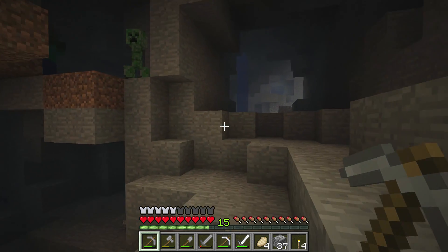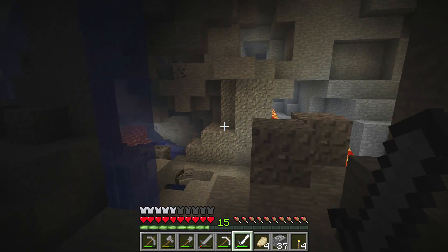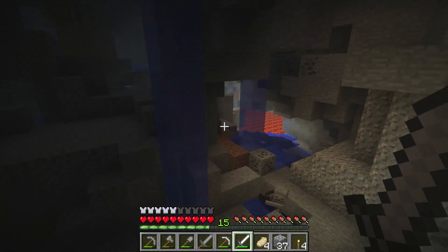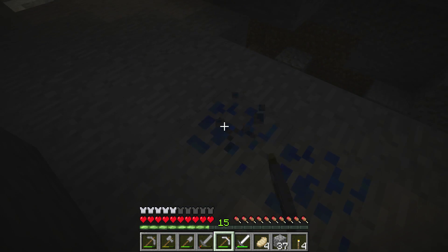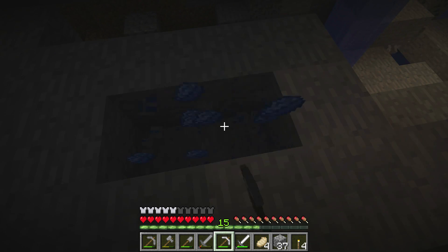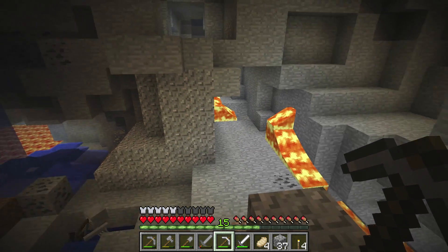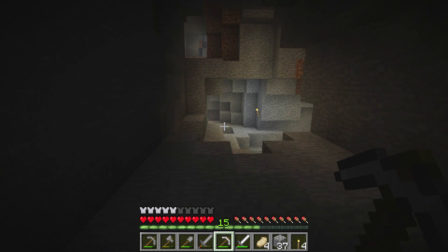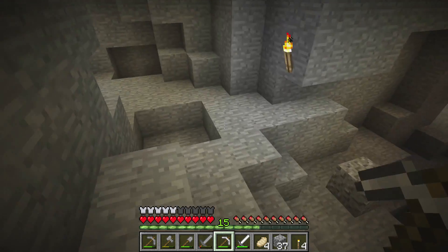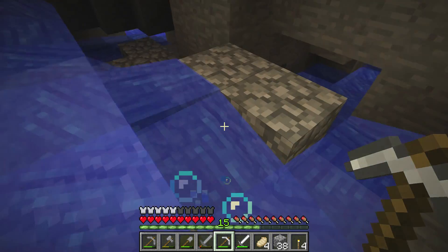We have lapis lazuli, a skeleton, lots of lava — this is actually a very interesting looking area. I'm enjoying this a lot, but we're not going to explore it any further right now as I'm almost out of torches. I do want to get out of here with my one diamond — this early in the game it's not very good to take a lot of risks. One diamond is quite a bit this early, plus all the iron we got is very important too.